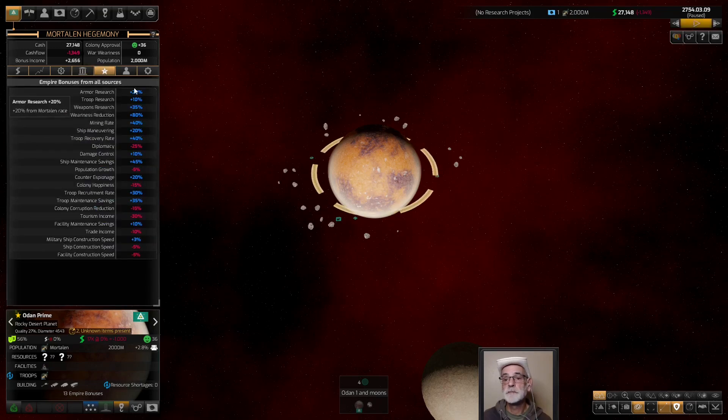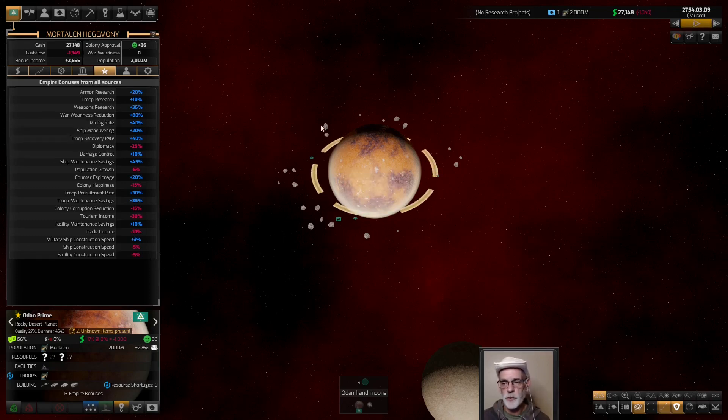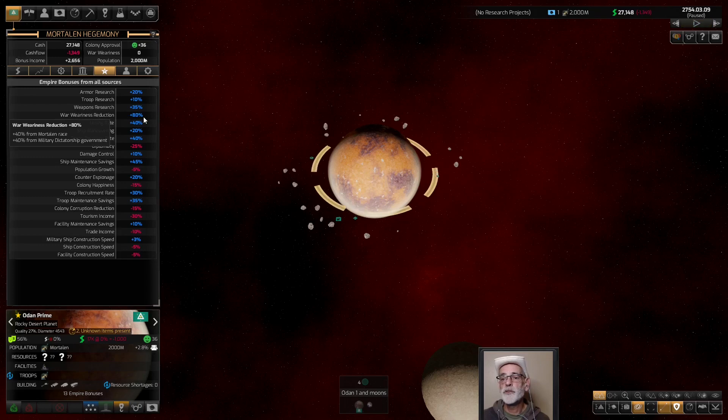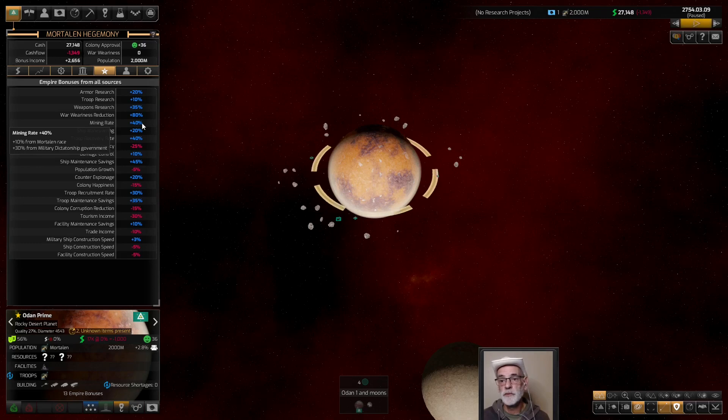Let's go to our master bonus list — this is where all empire bonuses combine. We get armor research from our race, troop research from our military dictatorship government, weapons research from both race and government — 35%! Nice. We don't get a research bonus at our home world but we'll have one at the moon, so we'll get started with that. War awareness reduction is 80% — very nice. Mining rate plus 40, which is amazing especially on this start, because with a harsh system start a lot of our resources will come in at low abundances. So that mining rate bonus is going to be very good for us — I'll probably put extra mining engines on bases. Ship maneuvering, troop recovery, damage control, ship maintenance savings.